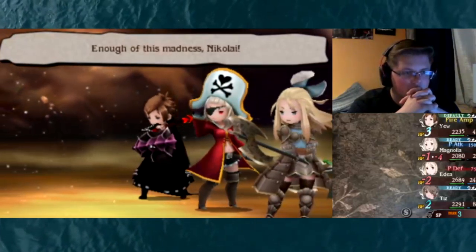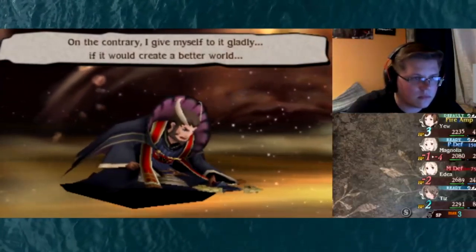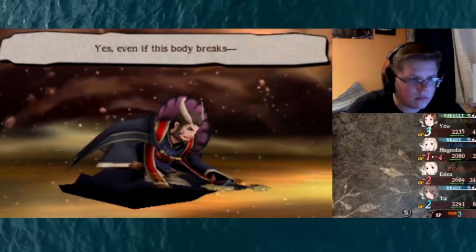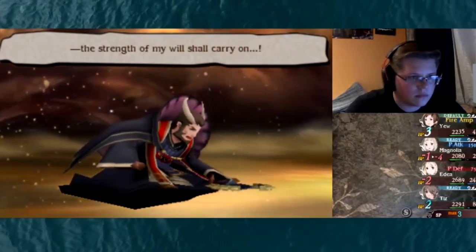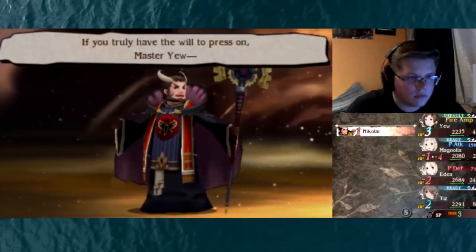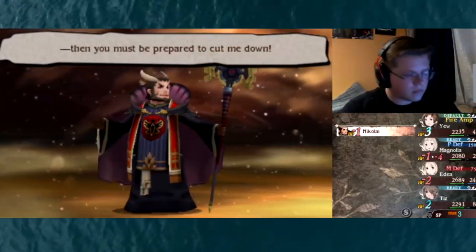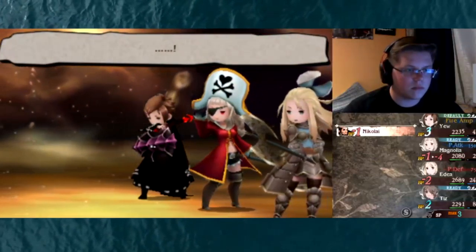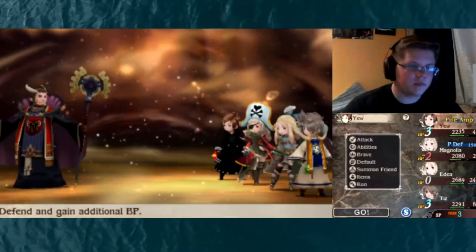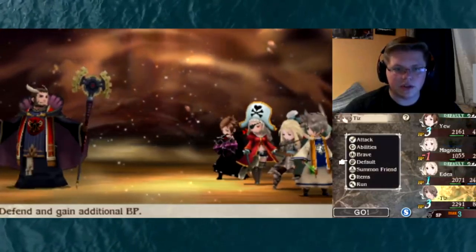Cutscene triggers: 'Enough of this madness, Nikolai — if you keep fighting you're—' 'I do not fear death, Master Yew. On the contrary, I give myself to it gladly if it would create a better world. Even if this body breaks, the strength of my will shall carry on. If you truly will to press on, Master Yew, then you must be prepared to cut me down.' Then he resets again — oh, say it ain't so! Okay, fair enough. Everyone Defaulted, I'm going to Default here. Not a big issue, just keep Defaulting.